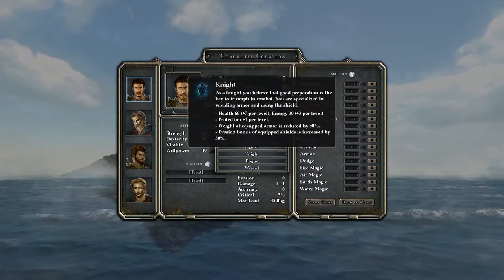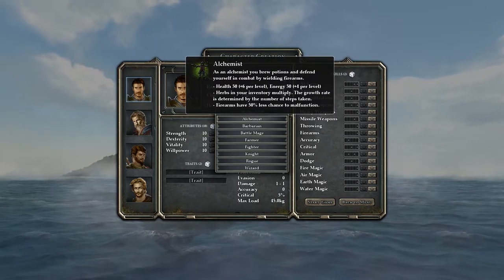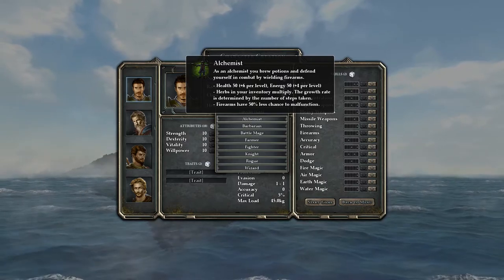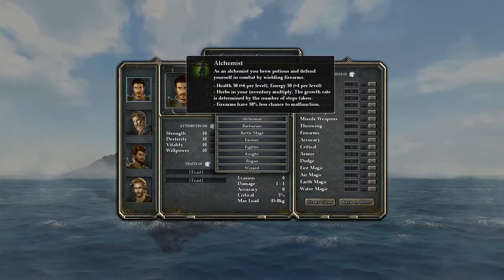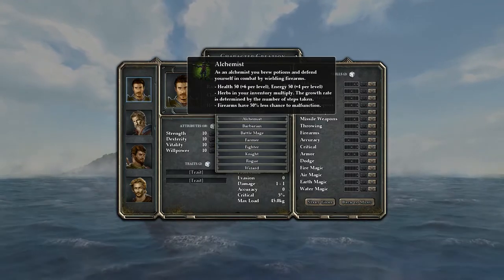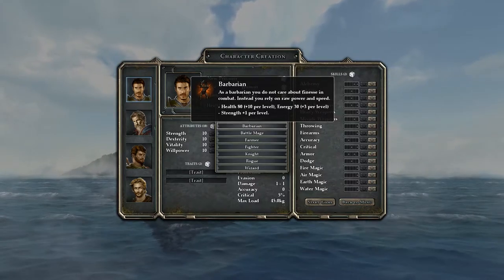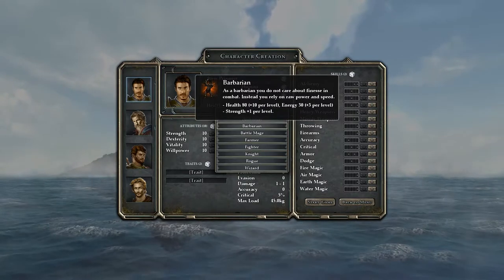Now let's look at classes - this got reworked pretty well from the original. The alchemist has average health and energy regeneration, but herbs in your inventory multiply, which could be really OP. There are also guns in this game, and alchemists have a 50% less chance for firearms to malfunction. Barbarians have tons of HP and get one point of strength per level, which is super good for carry capacity and damage.